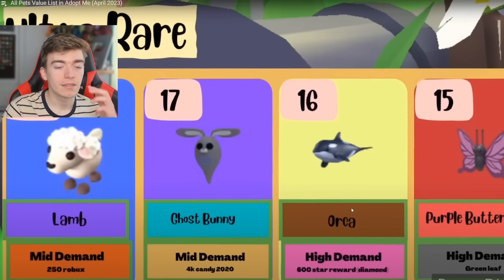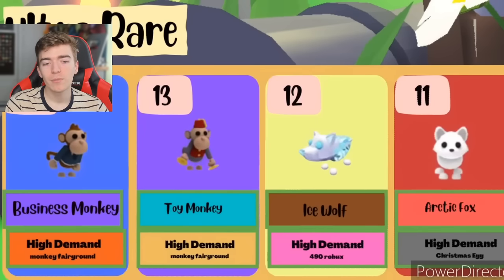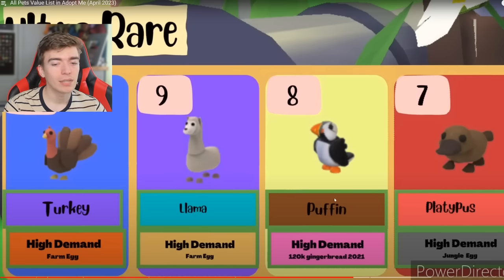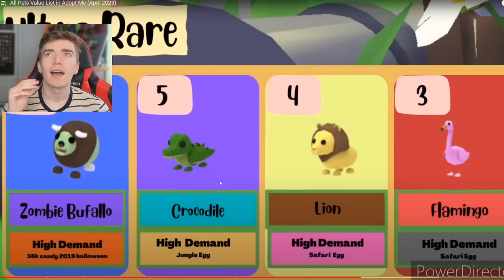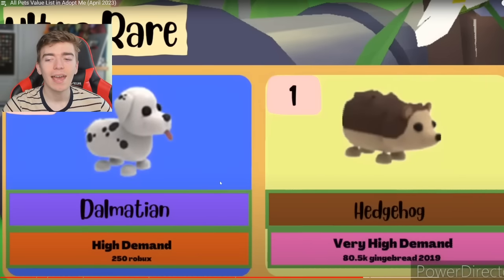The lamb, then the orca — I'm still yet to see a neon orca. Pretty difficult to get four 600-day star reward logins. Then a business monkey — all of these are apparently high demand. A turkey, llama, puffin, and a platypus. I actually have enough llamas to make a neon, so that's pretty cool — I didn't know it was that rare. A zombie buffalo, crocodile lion, and a flamingo. What will be the top two ultra rare pets? I think it'll be a hedgehog. Is a hedgehog even ultra rare? It is — the dalmatian and a hedgehog. The dalmatian came out the same time as a frost dragon, so four dalmatians is basically the equivalent of one frost dragon.